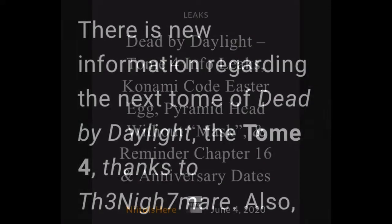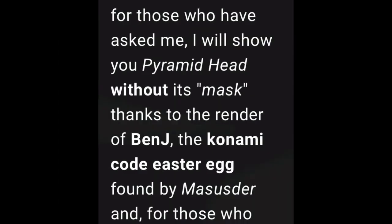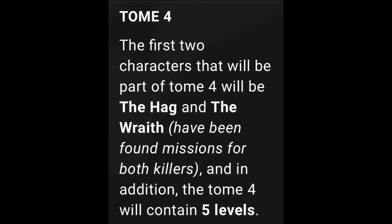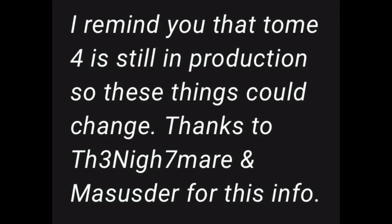But if we go down, it says there is new information regarding the next Tome of Dead by Daylight — Tome 4 — thanks to the nightmare. The first two characters that will be part of Tome 4 will be the Hag and the Wraith. They have been found for missions for both killers, and in addition, Tome 4 will have 5 levels. I remind you that Tome 4 is still in production, so those could change — thanks to the nightmare and also master doors with information.